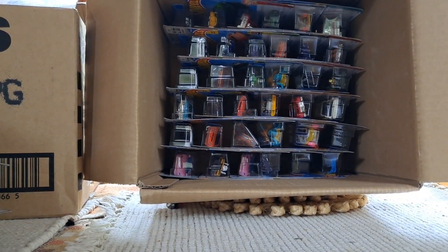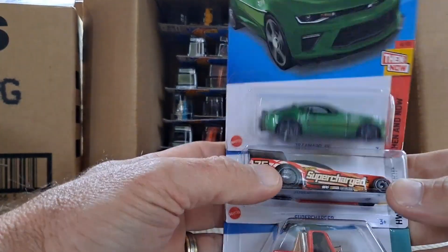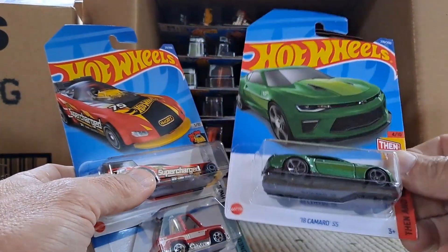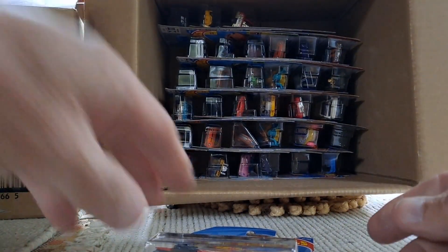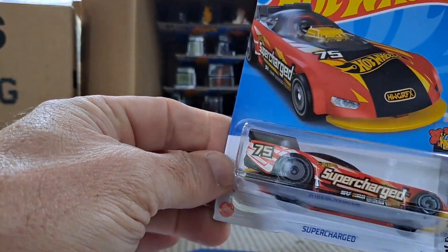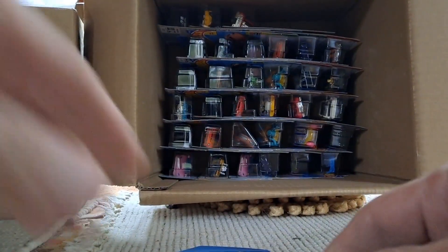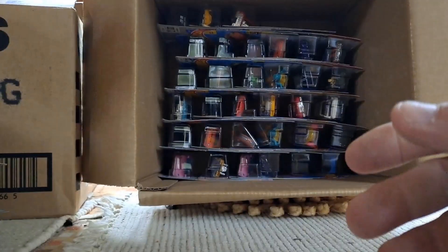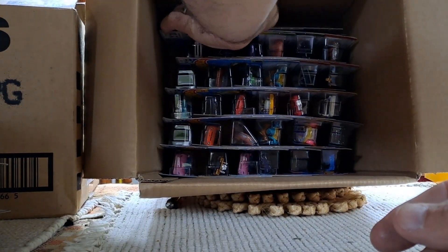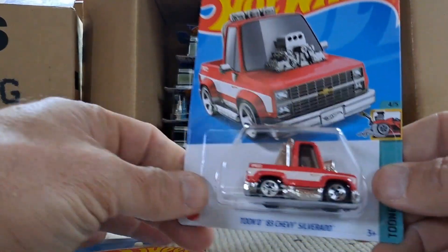Looking at the second half — do you see any purple? I don't see any purple, I don't even see a mainline of that car. But hey, there we go — 2018 Camaro SS, nice car. The Supercharged, just a generic dragster. And then the tuned '83 Chevy Silverado in red. Creating some different stacks this time, trying to keep the fantasy stuff separate, to get an idea of fantasy versus real cars we get in these cases.